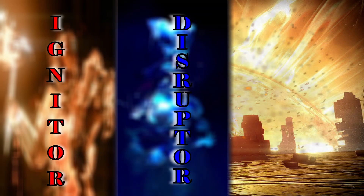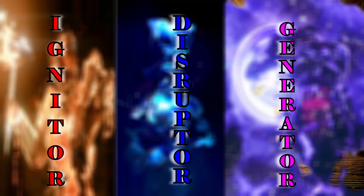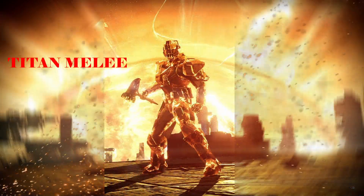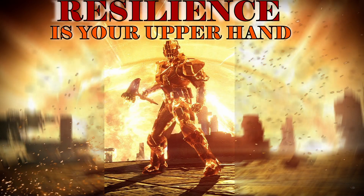The subclasses for the Titan are going to be as follows: I'm going to describe them as the Igniter, the Disruptor, and the Generator. Now each one of these sections is broken up, but first there's a bit of understanding when it comes to the Titan. The Titan melee grants cure, overshields, and amplification, and all supers are used to punch and bash things.